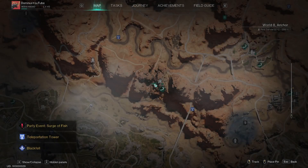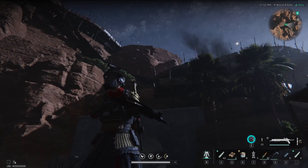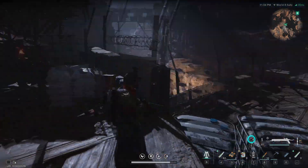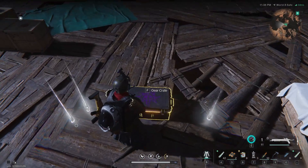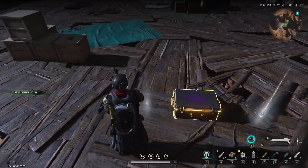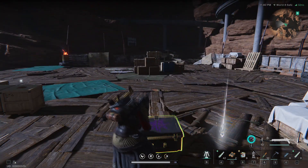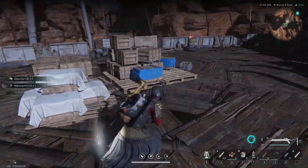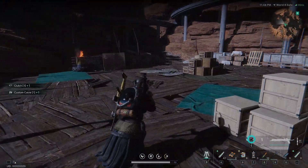We got another gear crate right here. It's down below so I came from the top. Just follow the path — a couple of ladders you need to take down — and eventually you will come to the middle where the gear crate is. Let's check out the loot: energy links, I need that right now real bad.